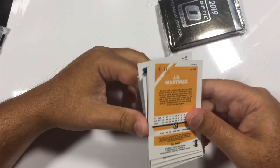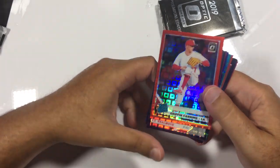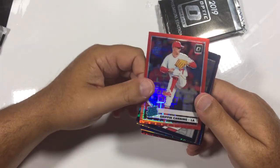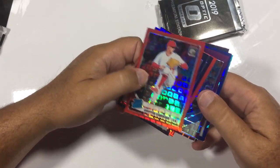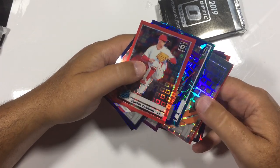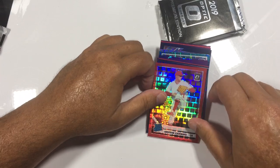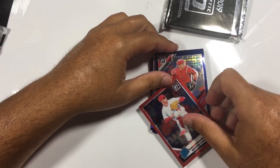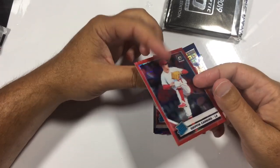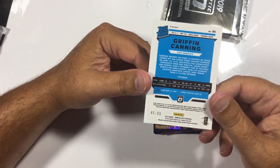So I have muscular dystrophy — that is why I struggle with my hands sometimes opening boxes. I'm certainly not apologizing, just making you aware of it. And oh, this is going to be some pack — look at this! Everything is colored. I'll do this one at a time because these are all going to be numbered cards. Every one of these is numbered — 45 out of 99, Griffin Canning.